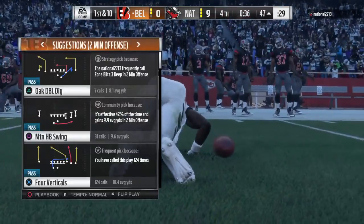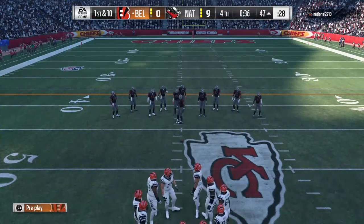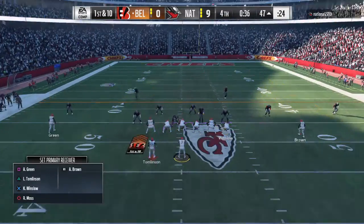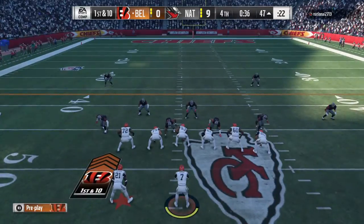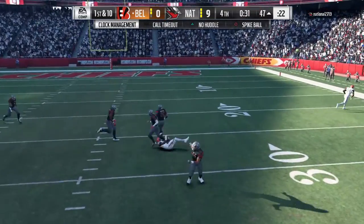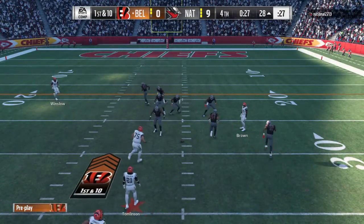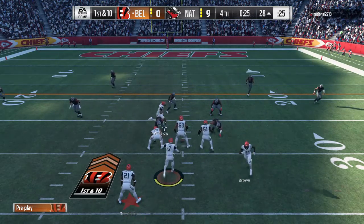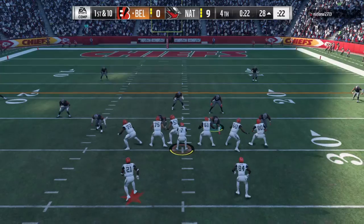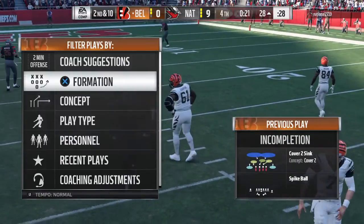21 yards — well done on the return, and the Bengals will take over in terrific field position. Here we go now. Keenum over the middle here to Brown, 18 yards on that one, and the Bengals are moving. First down. First down now, but that clock rolling. And there's the spike — it stops the clock at 22 seconds remaining.